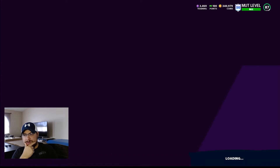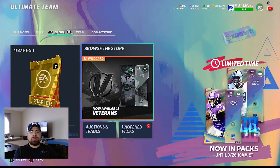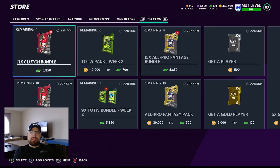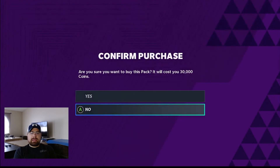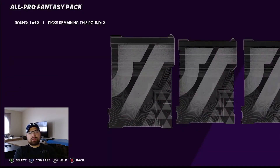Alright, I've got 340,000 coins. Let's just burn through them all and see what we can get out of these packs. I have 514 trophies. Honestly, I'm not sure what to tell you to do with your trophies. Normally I would say if you're close, try to get to 600 and get the John Madden card.